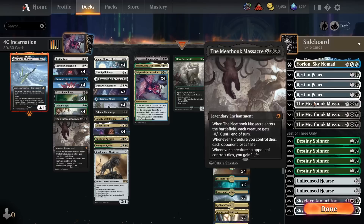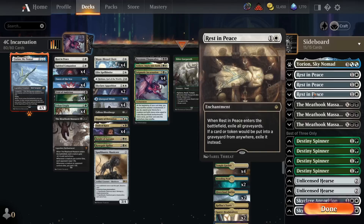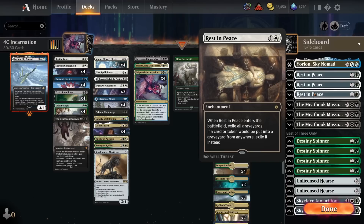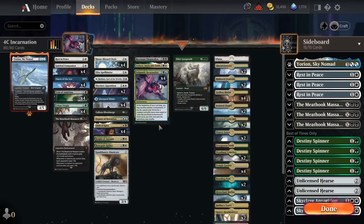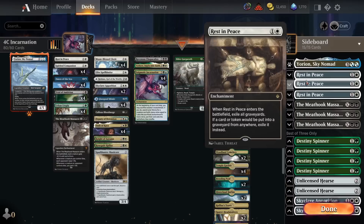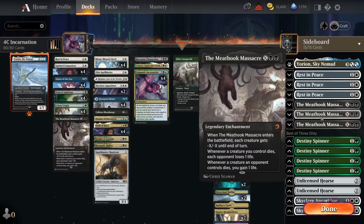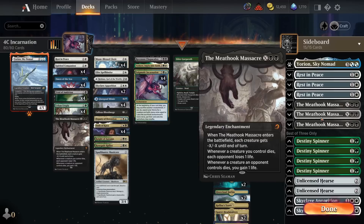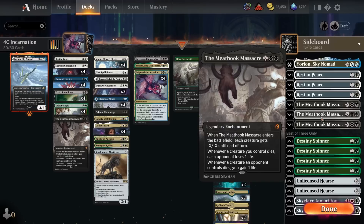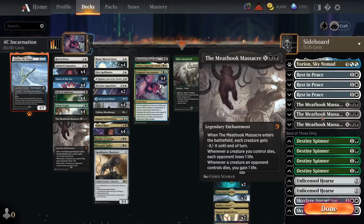Onto the sideboard. We've got copies two through four of Rest in Peace, really important especially against Grease Fang — we're not running any instant-speed removal so we're relying on graveyard hate to win that matchup. Rest in Peace isn't usually a card you want in multiples, but in this deck since we're running Enigmatic Incarnation, if we draw multiples we can just sacrifice them to Incarnation to get more creatures out. Then we've got copies two through four of Meat Hook Massacre — very important against creature and aggro decks and for additional life gain. The really nice thing is Meat Hook Massacre can be used as a board sweeper and then counts as a two-mana enchantment on the battlefield, so we can sacrifice it to Incarnation to get three-mana creatures out.